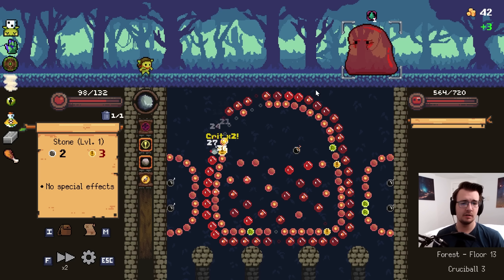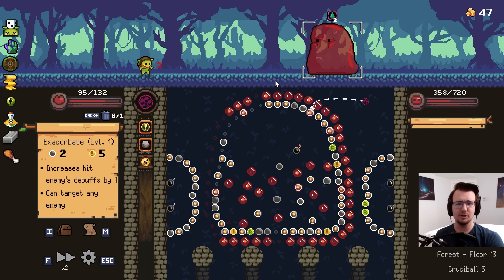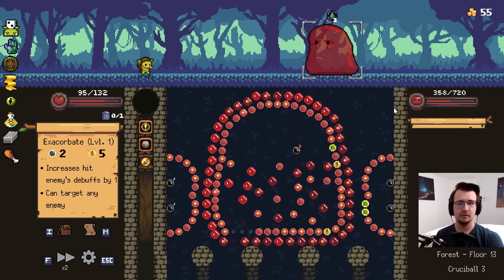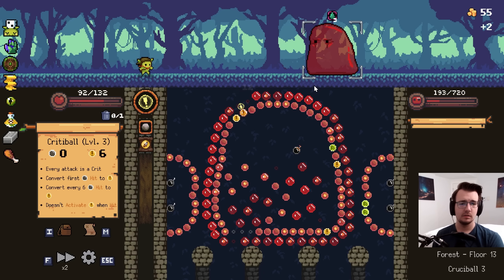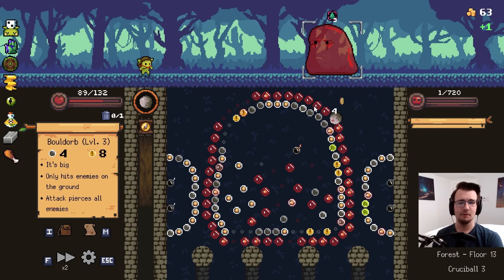Maybe I can get multiple crits here. I did! Too bad it's just on a lowly stone. I'm making good work with poison, though. There's nothing to worry about. Scabarate should just send it. Completely debuff them. Make everything a crit. Please and thank you. One HP. Nice.